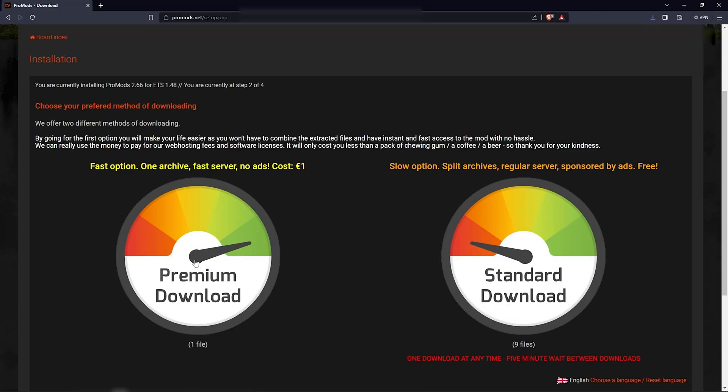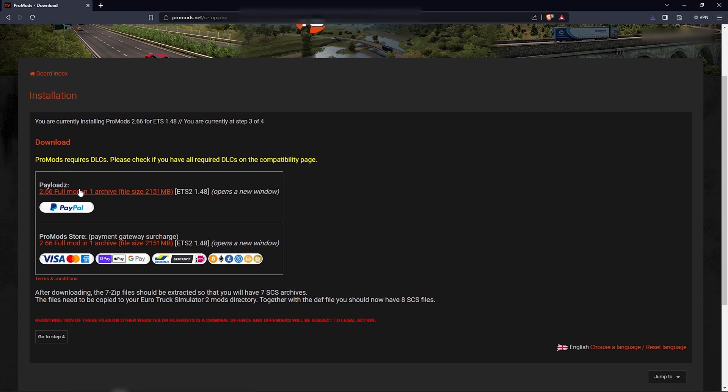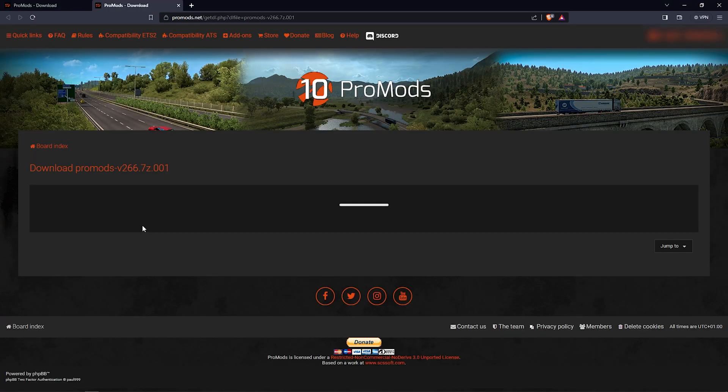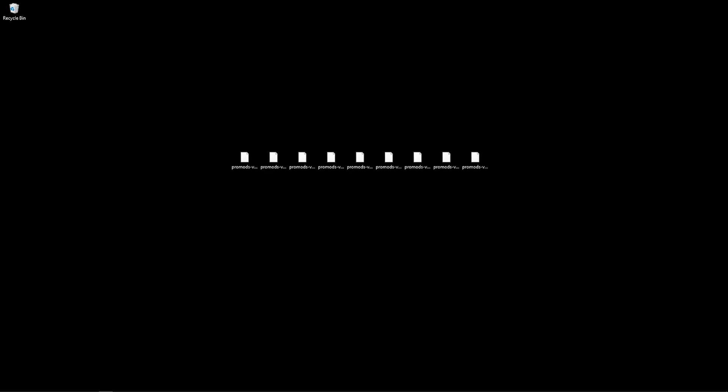The alternative to this is to use the paid version. Here you will pay 1 euro and you will download one file containing everything you need. There will not be any cooldowns, of course. So if you are going to take this route, go ahead and download the 9 files. Once you have all the files on your computer, here comes the important part.